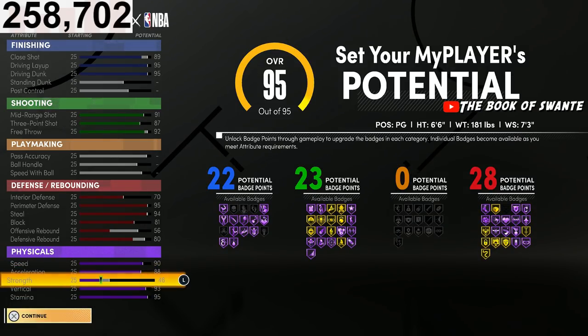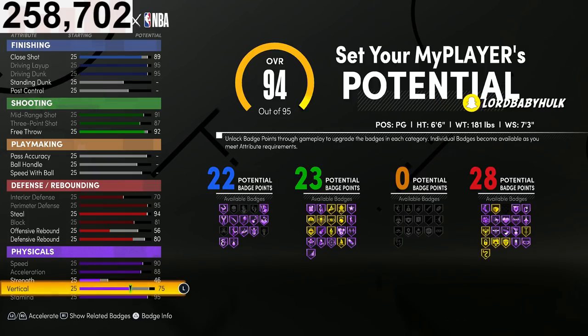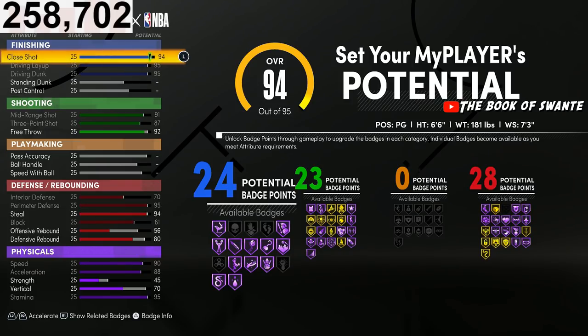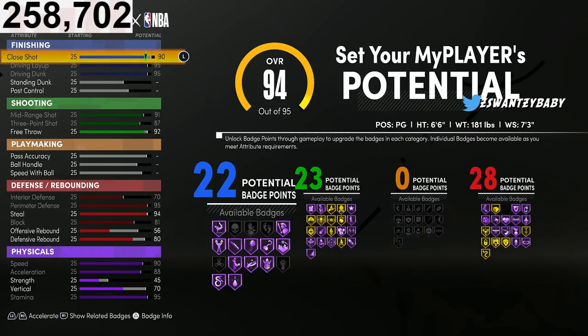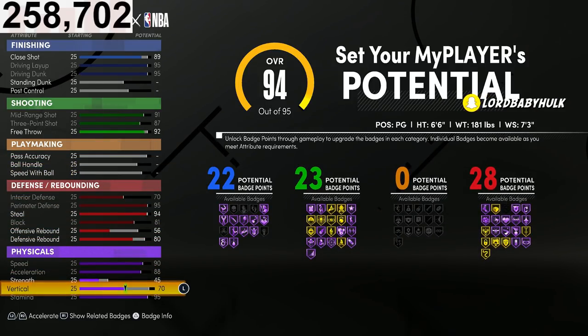Here's another way to make this build: if you don't care about vert, you could take it down to 70 and get three more badges. But personally, the difference between 25 and 22 finishing badges isn't going to be a significant difference. I'd rather have high-ass vert.